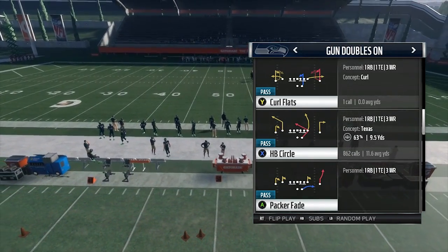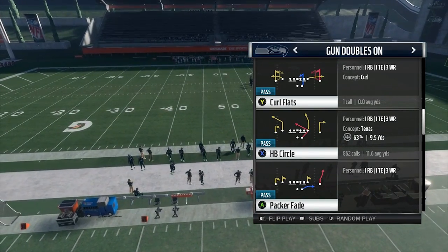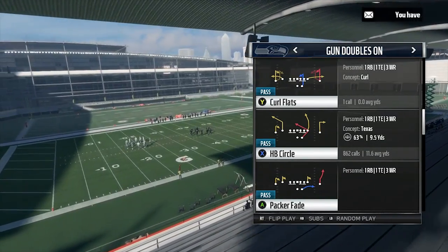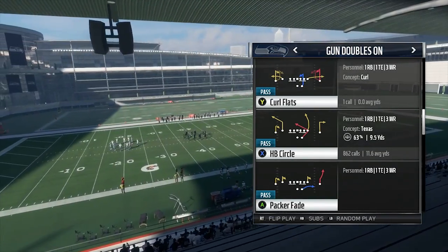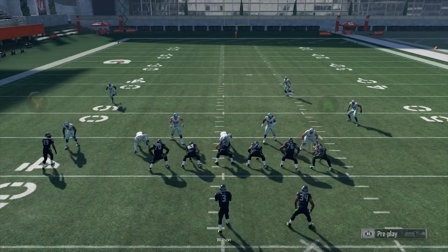This is a play with a halfback angle route, which has been dominant in Madden for years — a stock 10-yard out route, a baby hitch, and of course a deep corner route that we still don't know how to guard in Madden 18. So it has everything you want, and this is the main play that I use in doubles on, and I'll show y'all why.